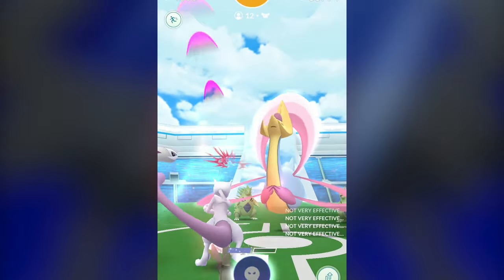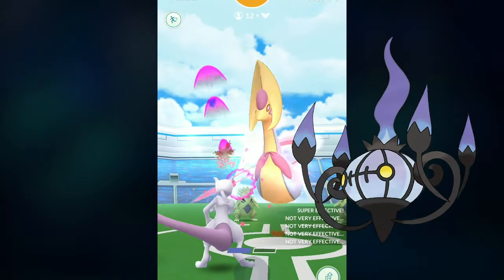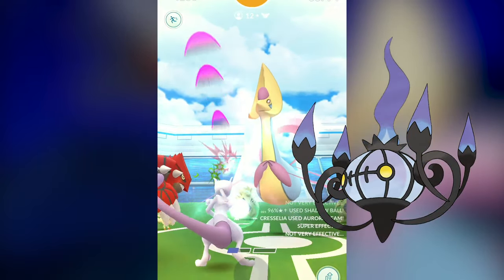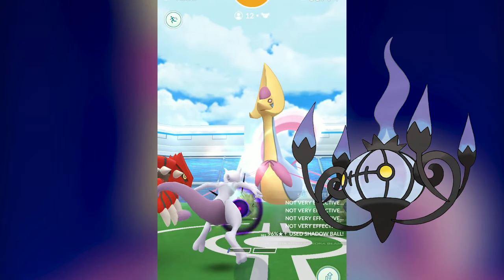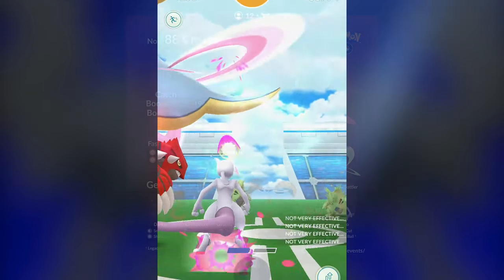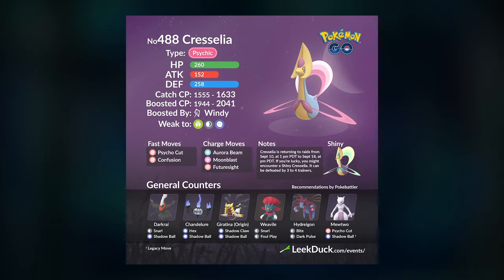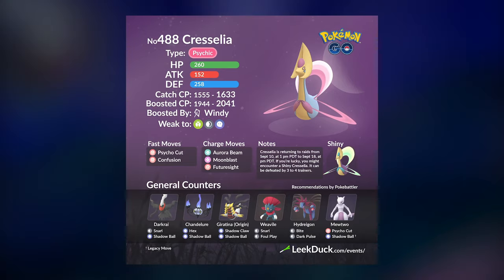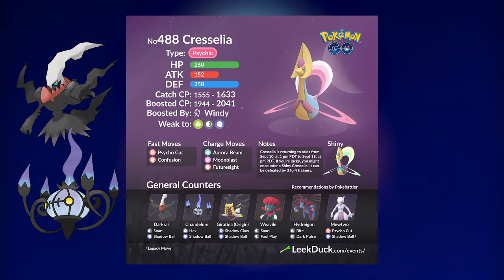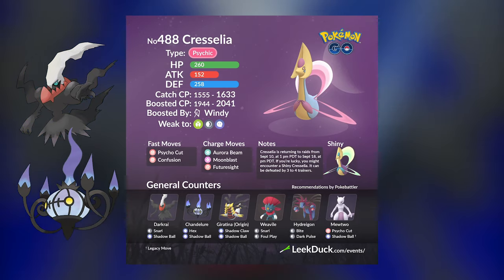If you do not have a full team of Darkrai, there are plenty of other options. You could bring Chandelures with Ghost-type moves, more specifically Hex and Shadow Ball. Chandelure is obtainable through PvP battles, so you should have a couple of Litwicks to evolve. You could also bring Weaviles and Mewtwos with Shadow Ball. If you want to trio comfortably, I highly suggest focusing on Darkrai and Chandelure — both are very powerful glass cannons against Psychic types, so Cresselia will get nuked down pretty easily.